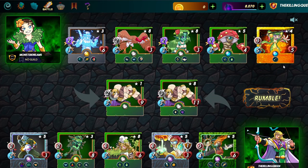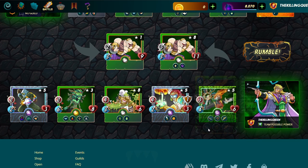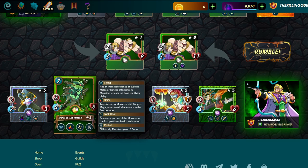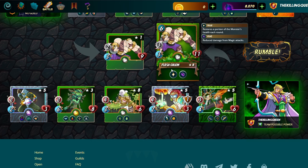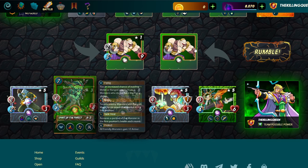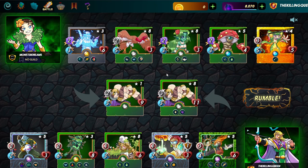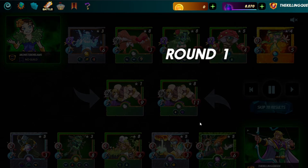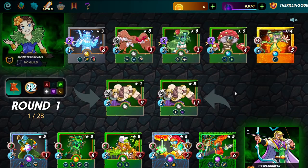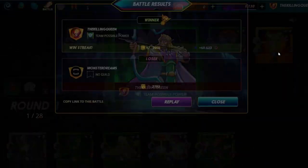This is a classic Earth versus Earth game in standard mode. I've got a frontline tank with an archer using Close Range, then a bunch of archers, and the main combo is Prince Renee with a Flesh Golem and Spirit of the Forest. She gives Team Heal plus Protect to the whole team. Even though the opponent has some magic damage and a team heal, there's almost no way this team loses — we win when we skip ahead.